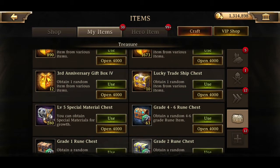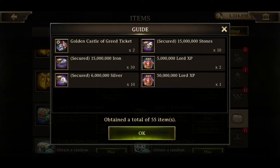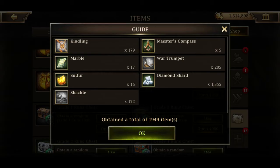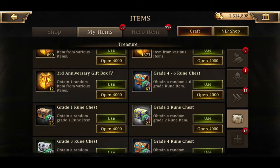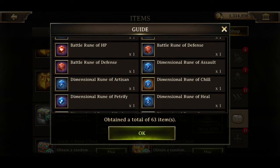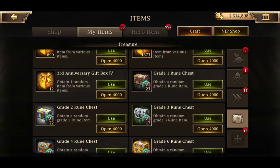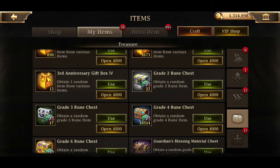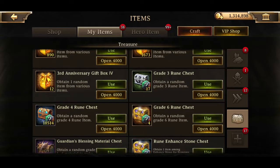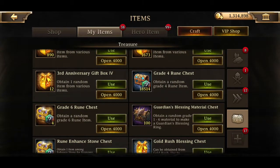I want to save the gift boxes. I have no idea what's in this lucky trade ship chest. I'm actually pretty happy with that - 50 million ward XP, that'll give me a level. No orb of trials in that, which sucks. I'm looking for gold runes. I still need gold cav and range attack runes. I'm probably not going to get them - I'll have a bunch to fuse, so hopefully I can get lucky, but I doubt I will.